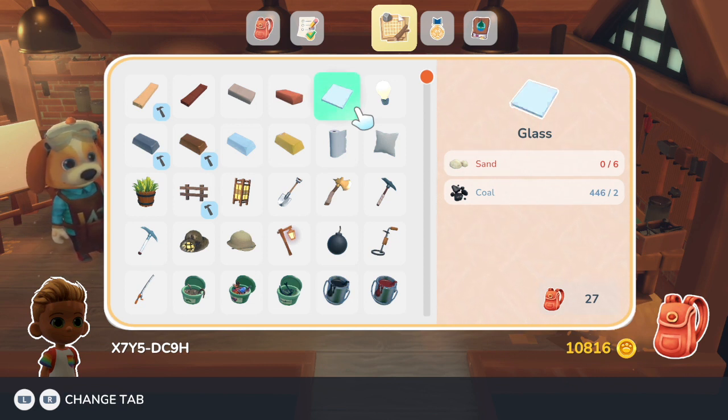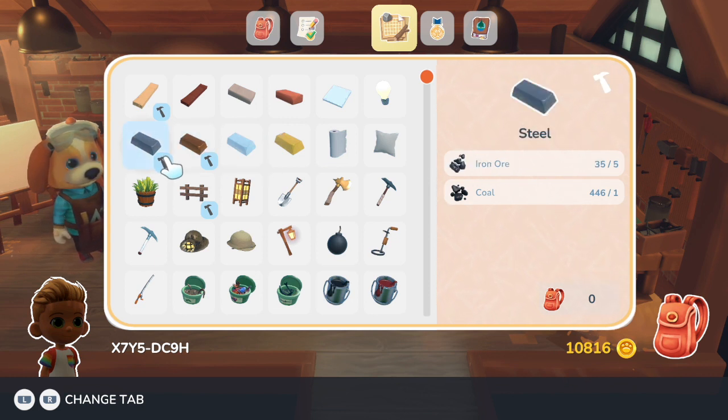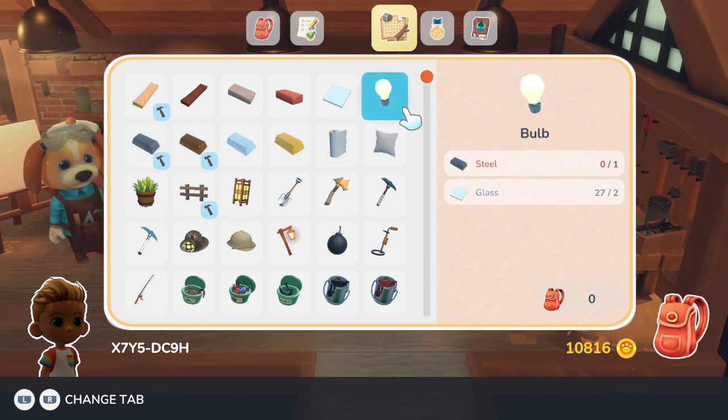Some resource farming might be in store for you should you choose to find yourself making a whole bunch of lamps. For the steel, of course, you need iron ore and coal. If you choose one day where you're just completely farming the mines for all these resources, go for it — you're not going to lose much of your day because it doesn't really take a lot.